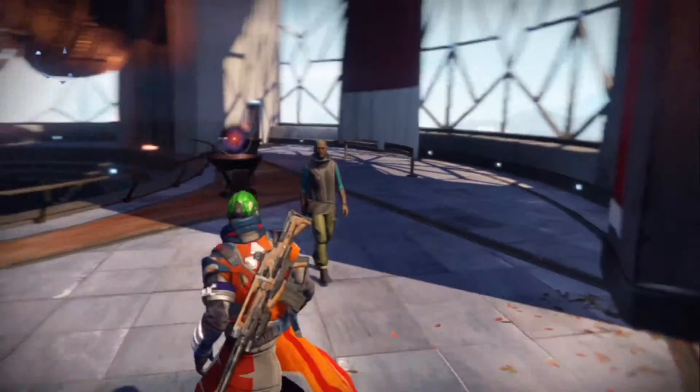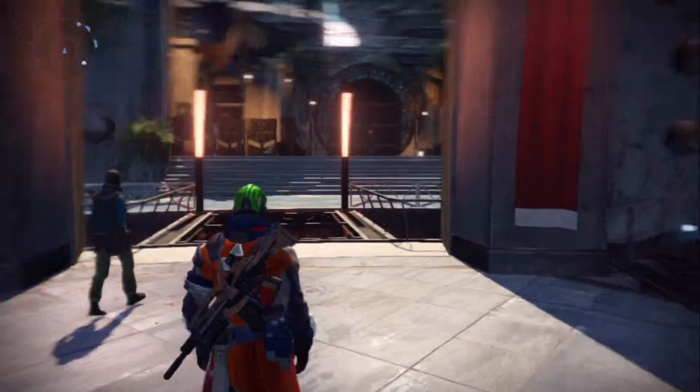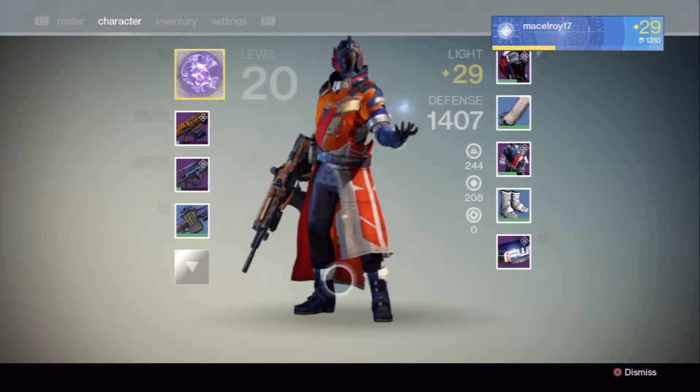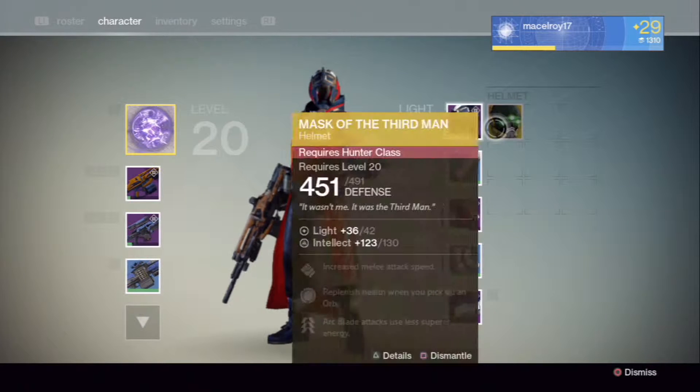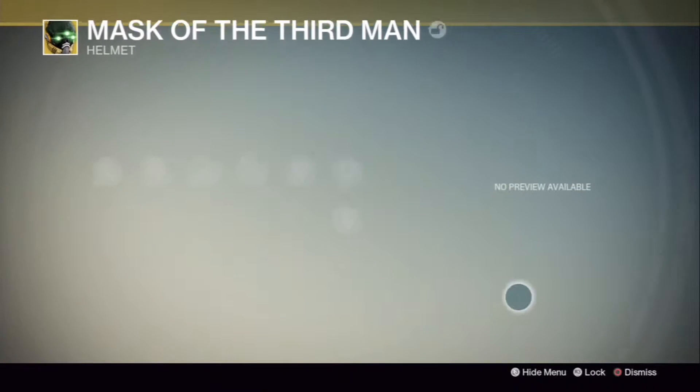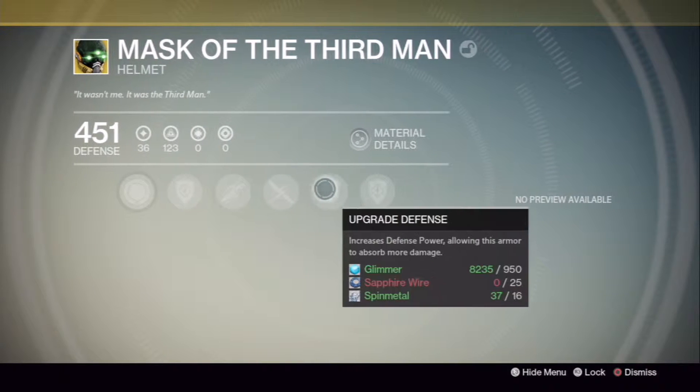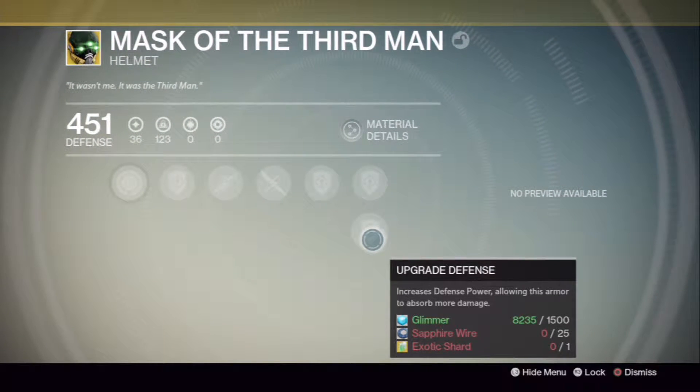First I'm going to go over what you can use these shards for. These shards are used to upgrade exotic weapon and armor pieces to their maximum level. So I have a Mask of the Third Man here and if I scroll over the upgrades you can see that they're the usual glimmer, weapon parts, or whatever.